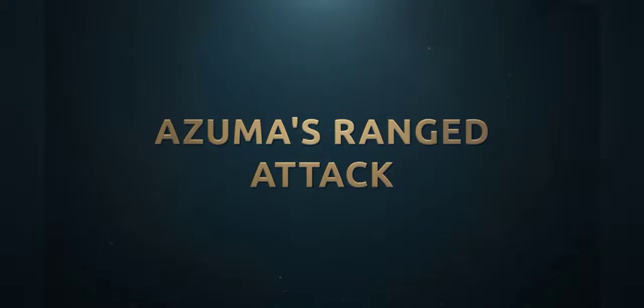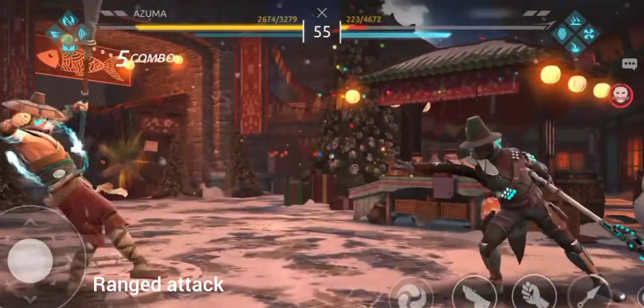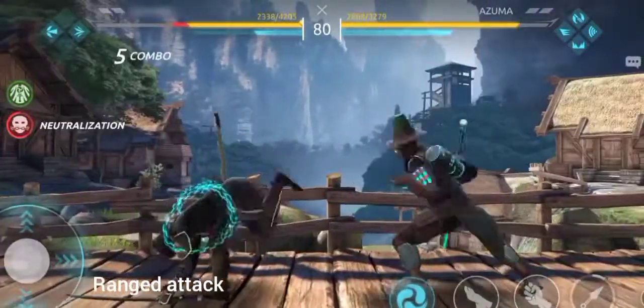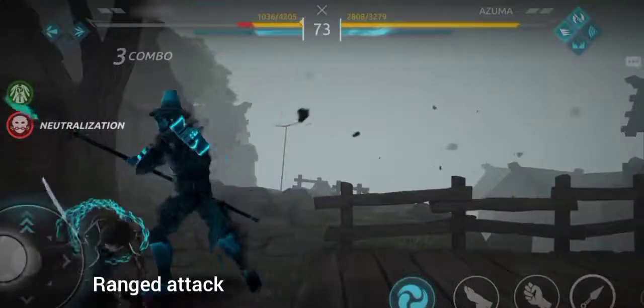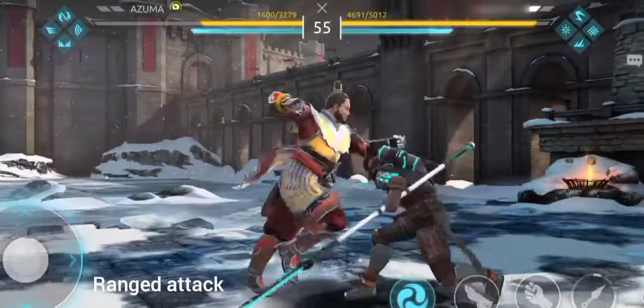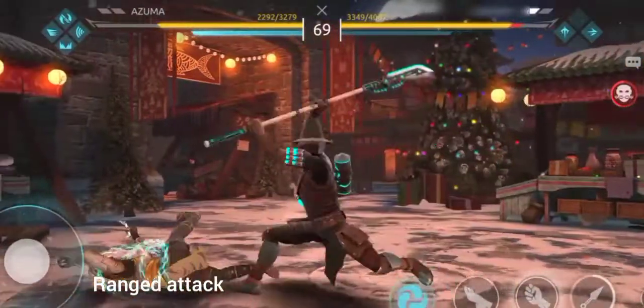Azuma's ranged attack. Don't forget that your ranged attack is one of the best and fastest ways to apply neutralization to your enemies at range, or activate consequence management for enemies who try entering their shadow form. The best time to use it is after raiding your opponent with hits, or simply at a time they would never expect it.